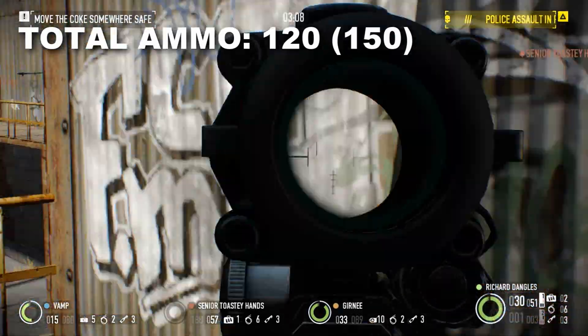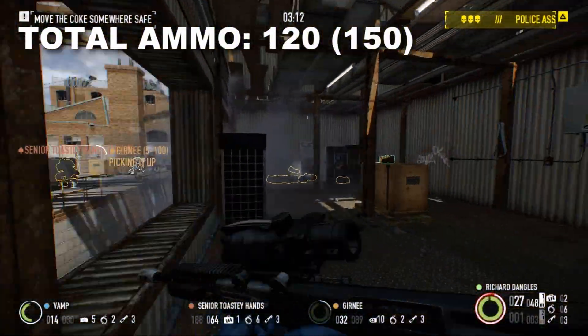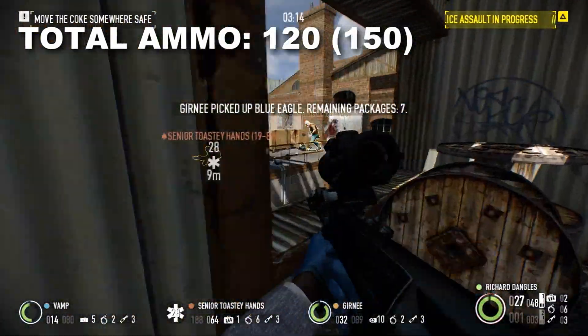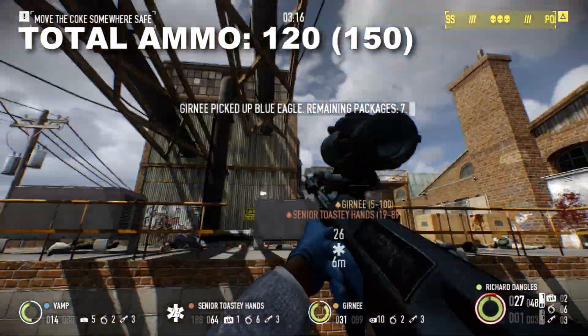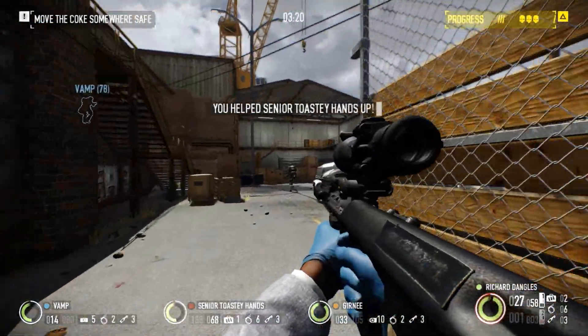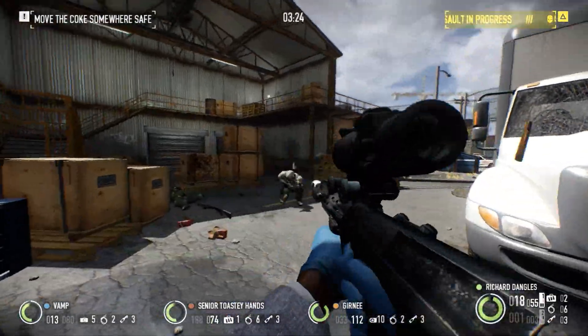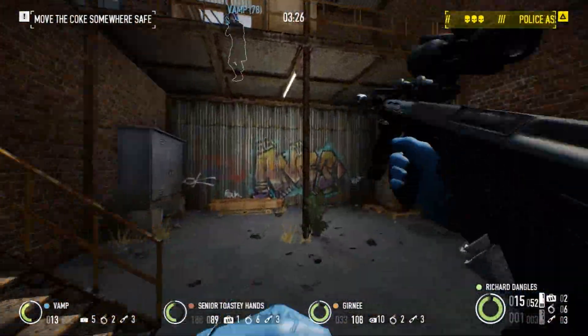Total ammo comes in at 120 rounds, granting you 4 full magazines in total. While this may be 30 rounds less than the AK and CAR-4, you still should have no issue keeping your ammo supply full. Fully Loaded can be helpful when ammo bags are in short supply, or your crewmates use up all the ammo pickups, adding 30 additional rounds to your total ammo supply.